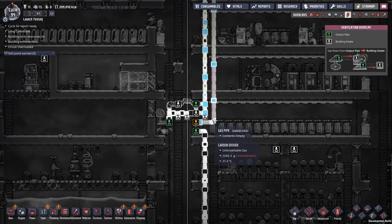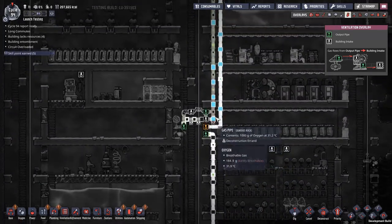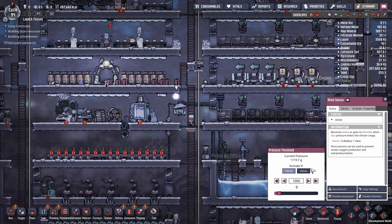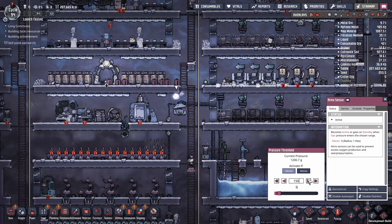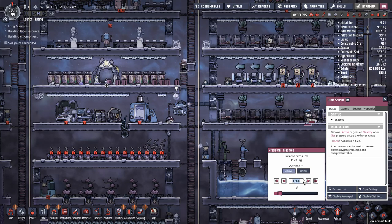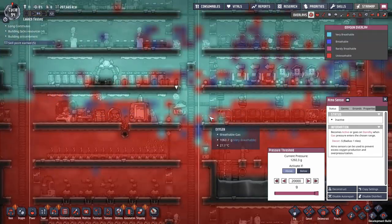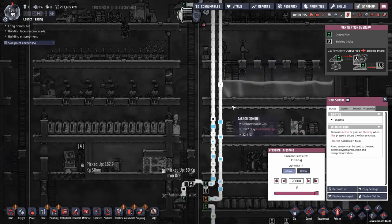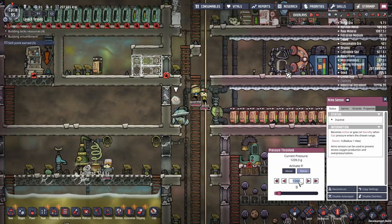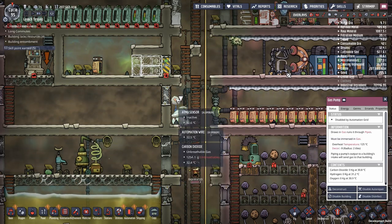Nighttime - someone should be working at least. But at least we keep pumping a lot of carbon dioxide down and that's good. We're unfortunately getting some oxygen. Now this one - maybe I should just deactivate it. That's deactivated. This one is set to above one thousand - does that mean it's deconstructed? Automation grid.